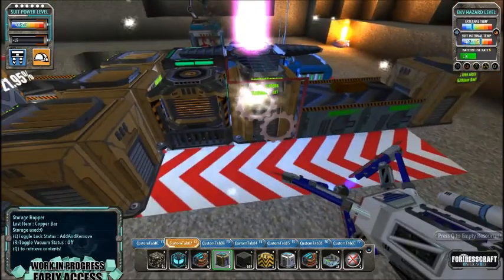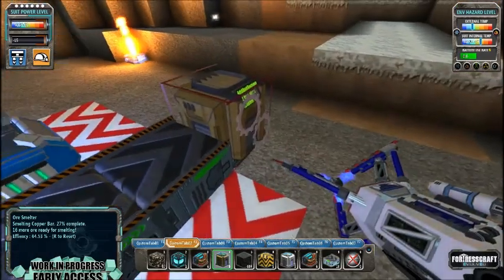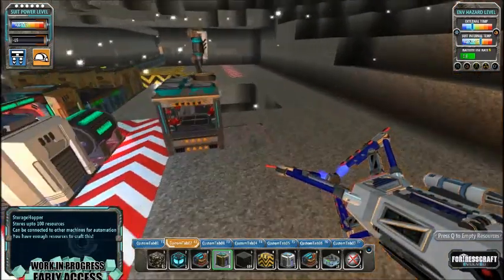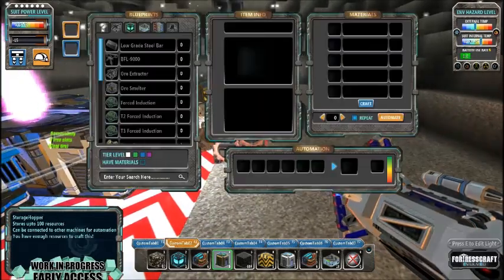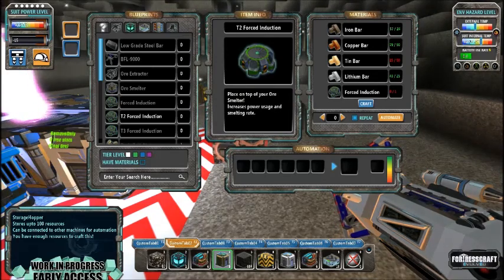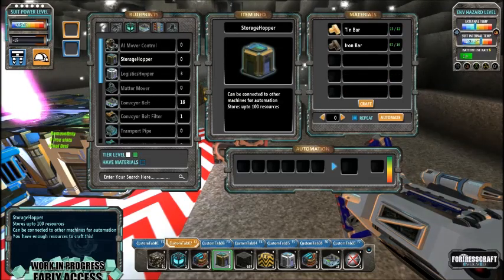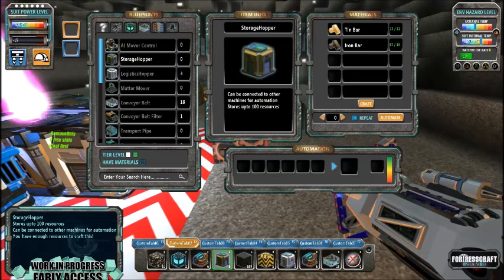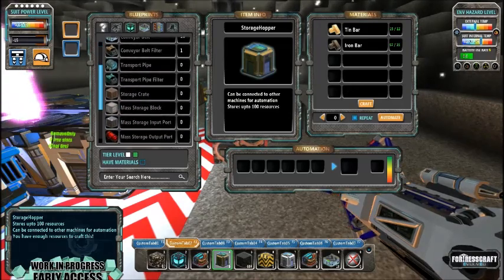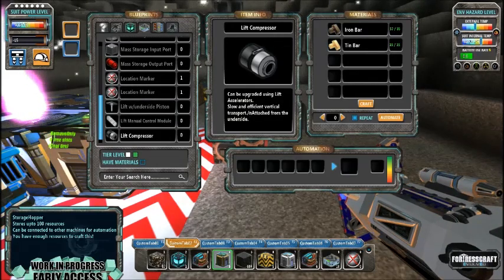So yeah, there's a lot more coming in — about 50-60 there. I can't see it being too much of a problem. Let's see if we've got enough for the all-smelter T2 — no, we're only on 15. What about the storage hopper? We've got enough for that. Just wondering what else we were going to do — the lift compressor. So we're going to have a look at the lift compressor.